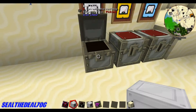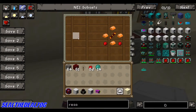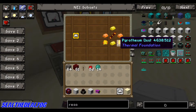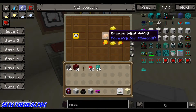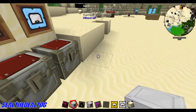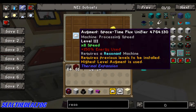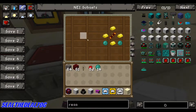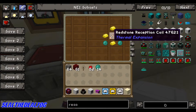The tier two augment is pyrothium dust, two gold ingots, two bronze ingots, and a redstone reception coil. And the last one — level three — is eight times the speed, plus 150% extra energy use out of your power. That's made with two ender pearls, four gold ingots, and one reception coil.